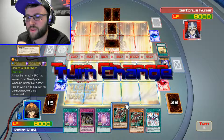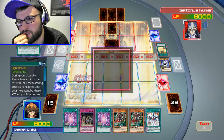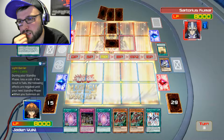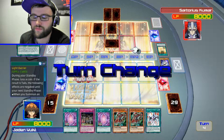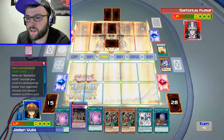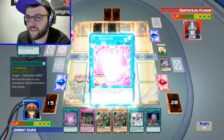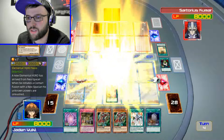Okay, no — there you go! Perfect, and then I can use that. Oh, damn, so dumb! I didn't realize that's what that did. But okay, now we're gonna activate O-Oversoul and bring out Elemental Hero Neos in Attack Mode!